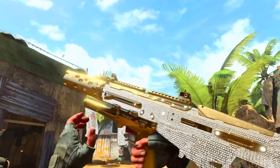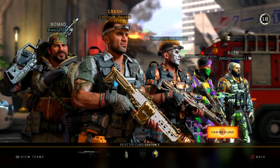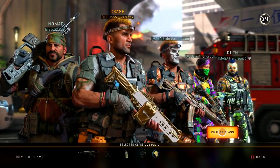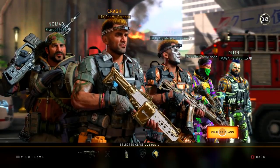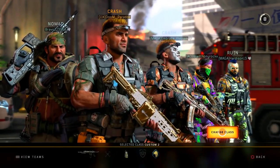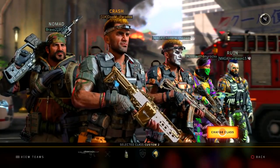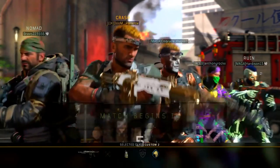We're in some gameplay with the diamond camo. I'm using the Vapor — Vapor is probably one of my favorite assault rifles. The ICR is also great; they're all good. These are probably my main weapons I use in Black Ops 4. I'm going to be telling you some ways on how to get diamond camo faster.